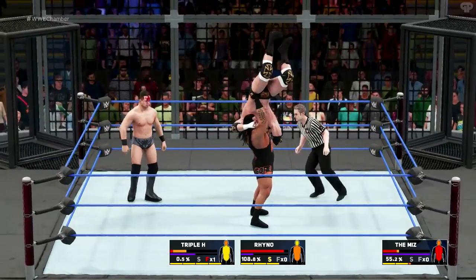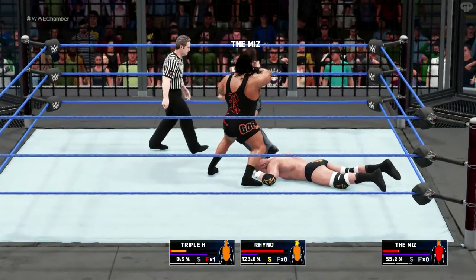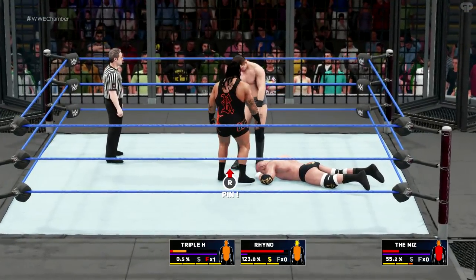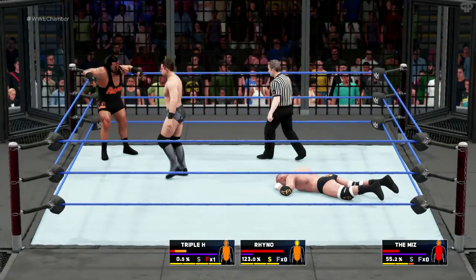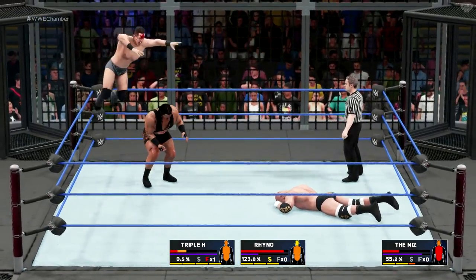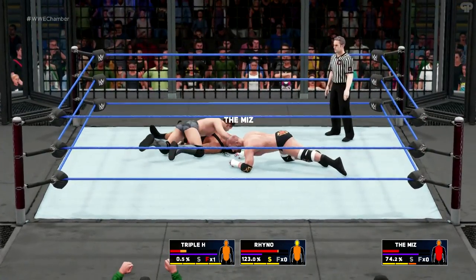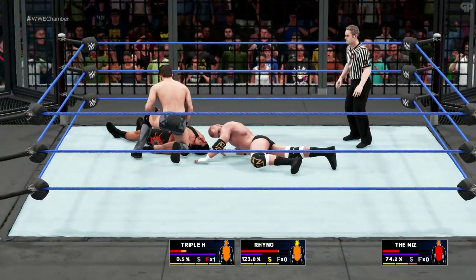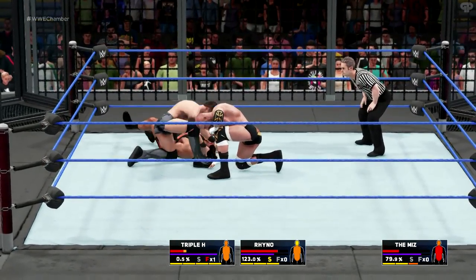Rhino with a signature — Triple H goes down, and I think I try and get it on the Miz and I get it — belly to belly. But I wait for the stamina and then the Miz steals it — stamina still costly. Triple H gets up very soon and breaks it up, because I decide I have a vendetta against the Miz. I was like, Miz is next to go. It will be Triple H versus Rhino at the end.